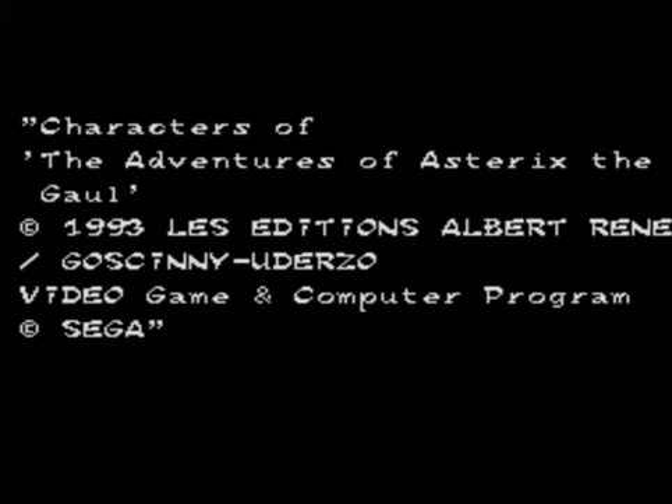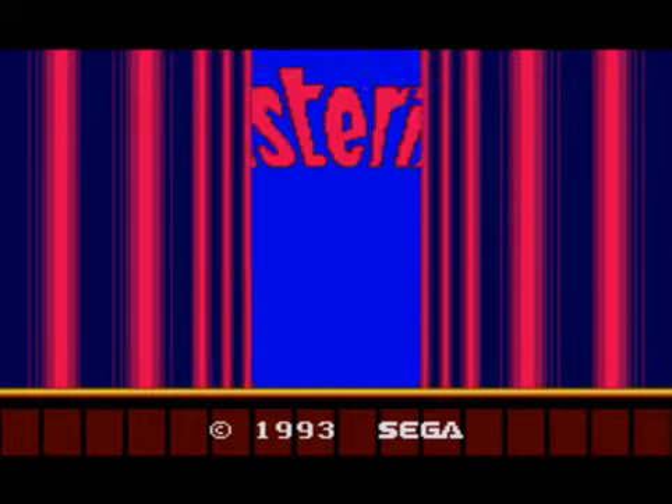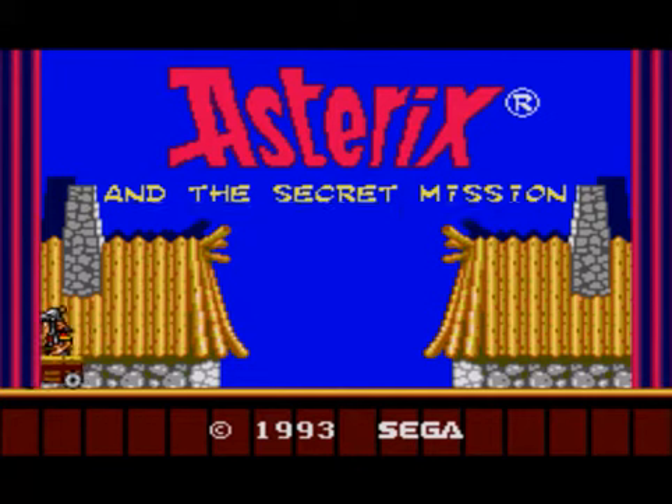Hello and welcome to Let's Play Asterix and the Secret Mission on the Sega Master System, 1993 Sega. The story of the game is that the magical potion that protects the village of Asterix and Obelix from the Romans is starting to run out. Asterix and Obelix have to go and find some more herbs in order to make some more potion.